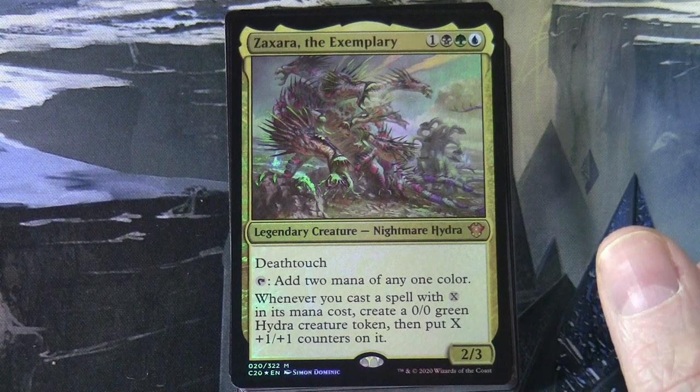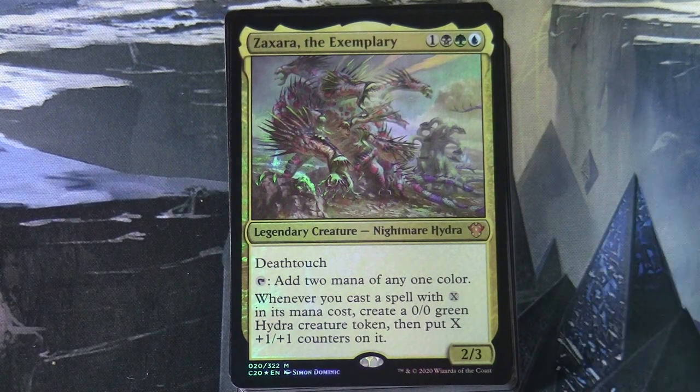Zaxara the Exemplary is one black-green-blue, a 2/3 legendary creature — Nightmare Hydra — with deathtouch. Tap to add two mana of any one colour. Whenever you cast a spell with X in its mana cost, create a 0/0 green Hydra creature token and put X plus-one/plus-one counters on it.